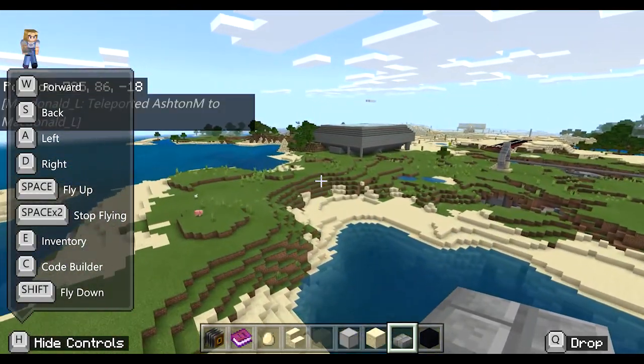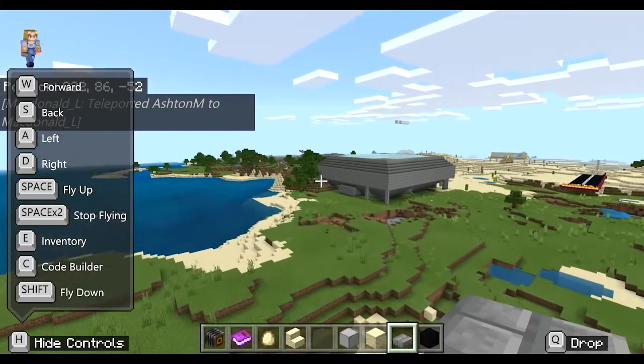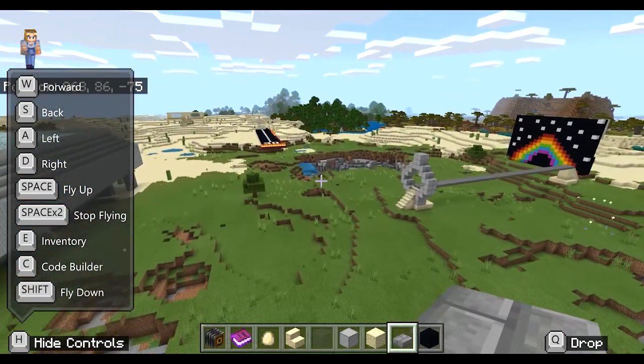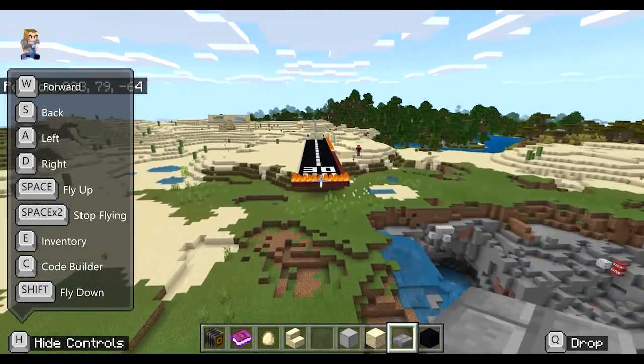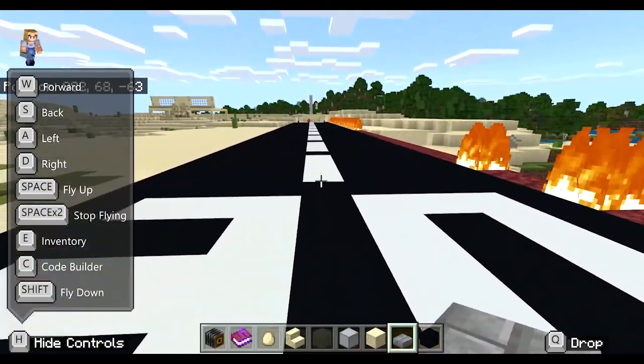Here we are heading back to the stadium, and you can see from that view as we're heading towards it just how much work went into this and how amazing it looks. There's our runway, our rainbow mural, and our random bridge in the middle of nowhere.